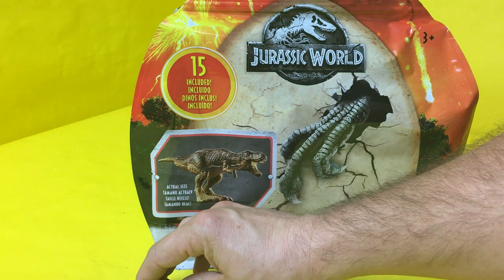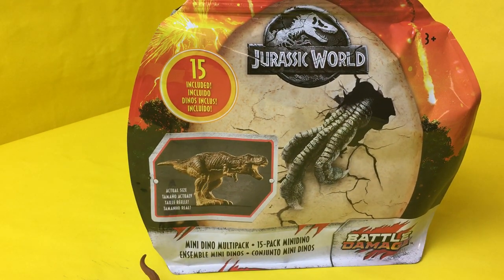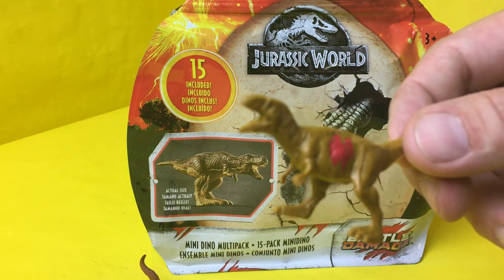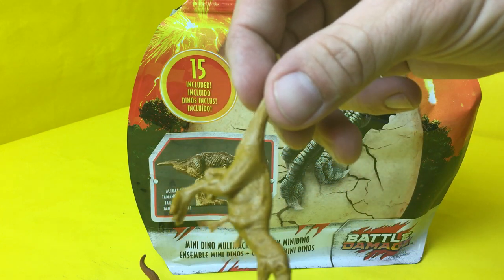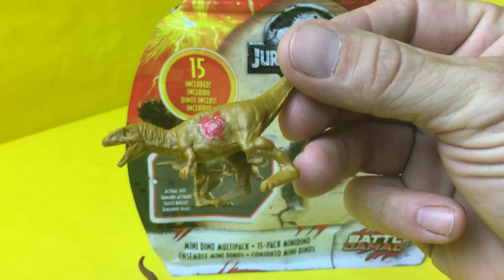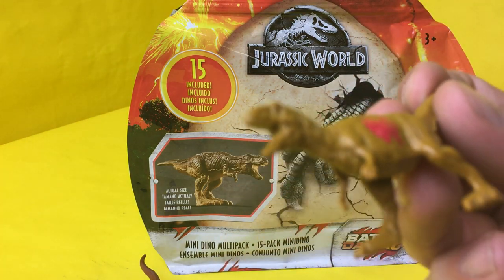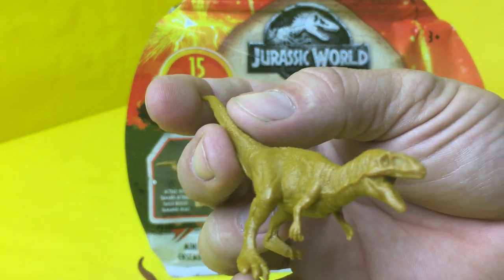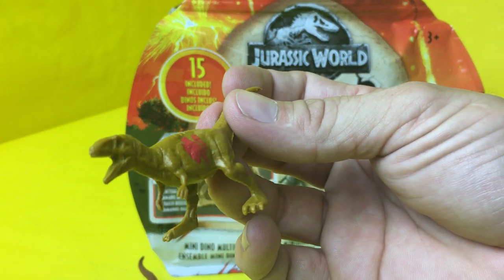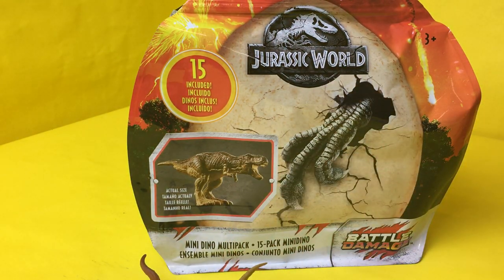Next up is a battle-damaged one — you can see where he's scratched up on his side. This one is Demetriacanthosaurus — say that three times fast! He's kind of a mustard yellow-green color, kind of looks like baby food. He's been scratched up and did not win the battle. He stands up on his own, feels kind of solid but a little soft, and he seems pretty tough for aggressive dino battles.